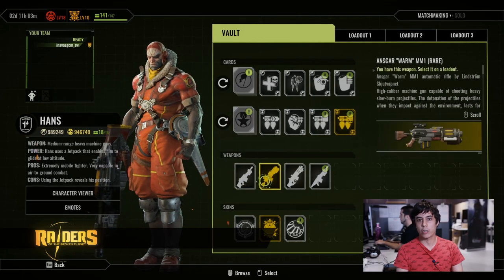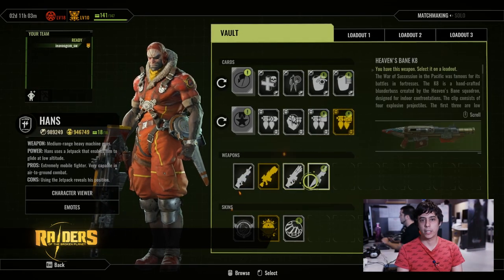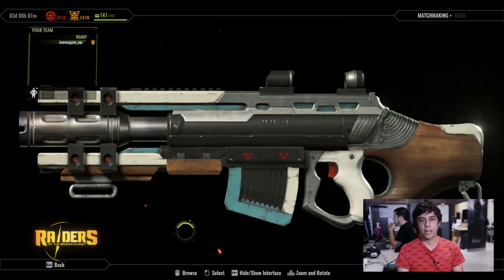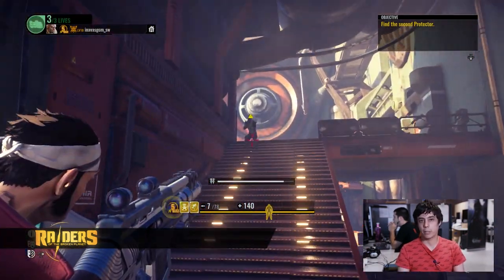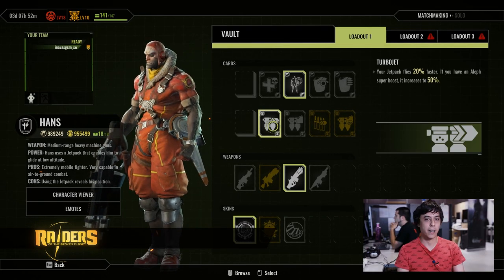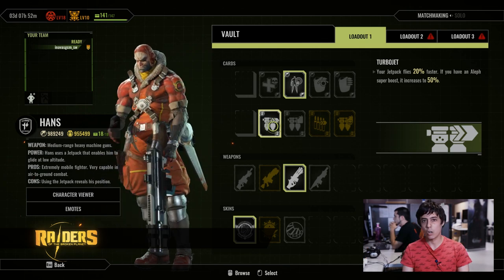Like other raiders, he has weapons with quite different purposes and mechanics. For example, the USU-21 adds the character's inertia to the weapon's damage output, making it more powerful the faster Hans approaches his target. This combines really well with the Turbojet card, which allows Hans to fly faster using the jetpack.